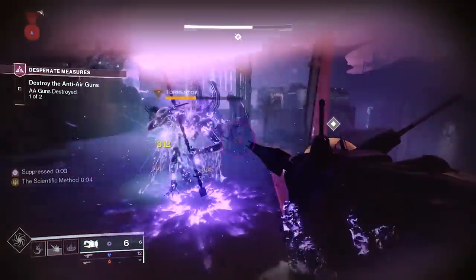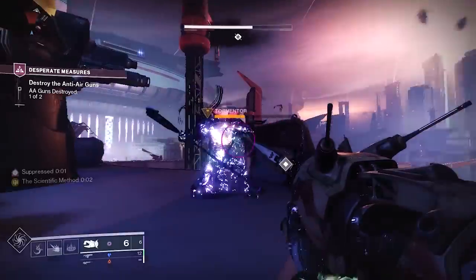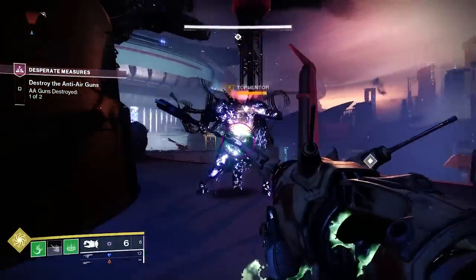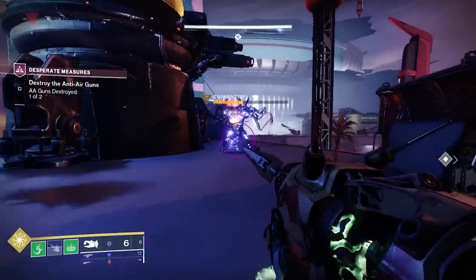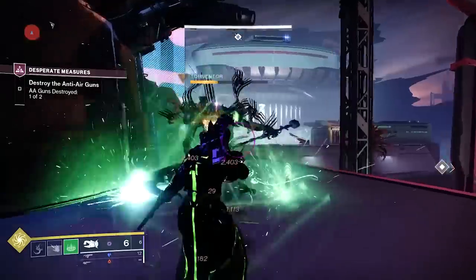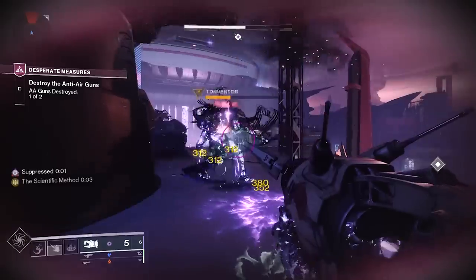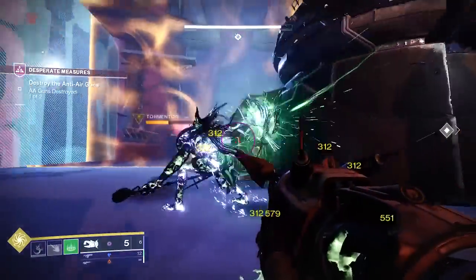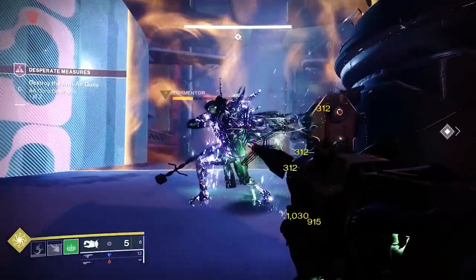Strand Suspension can temporarily hold Tormenters in place. Void Suppression Grenades and Arc Blinding Grenades will also be strong against Tormenters. The Anarchy can work really well against Tormenters, but it doesn't keep them in place. Swords will work pretty well, but leave you exposed to the Tormenter's melee and stomp attacks. With that being said, the Lament does work pretty well.